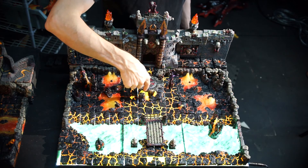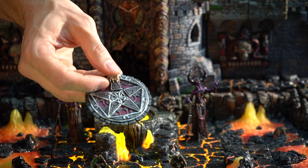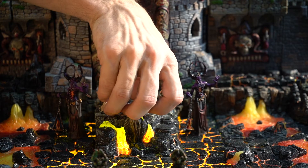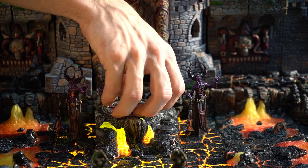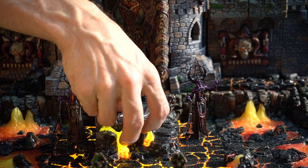Coming up here we have the pedestal pane, and on it is the summoning circle. Interestingly enough, we sized the top of the pedestal pane to be able to fit this for just this sort of thing, so it's a nice doormat for your evil hellscape castle.